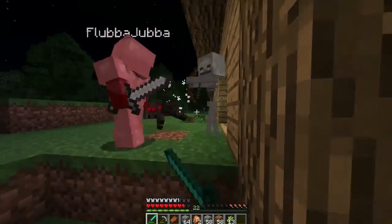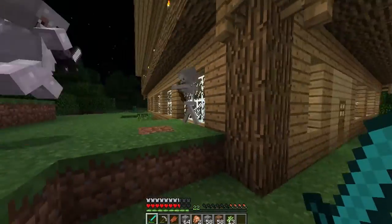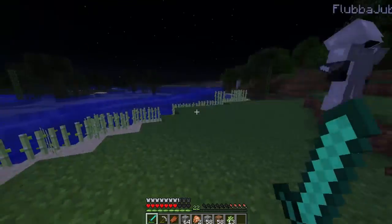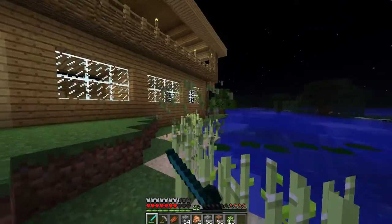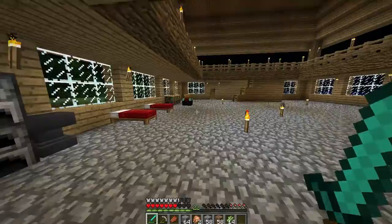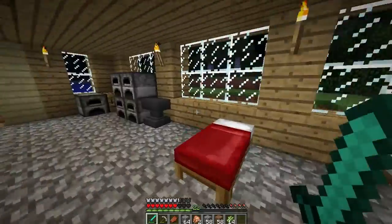Do you want to go on a massacre? We need to make more books as well. Yeah, well books don't... oh yeah, that's what you made the sugar cane for. Yeah, that's what we want to make the enchanting table. We want to get max level enchantments. I reckon this should just be a quest for levels and sugar cane.